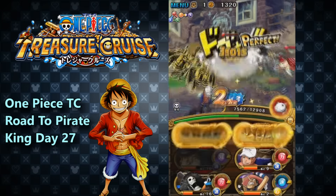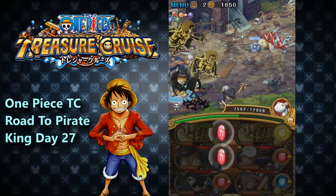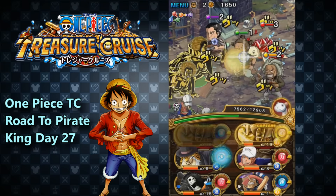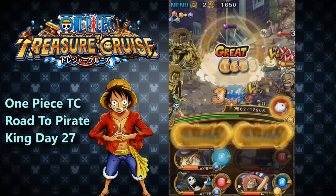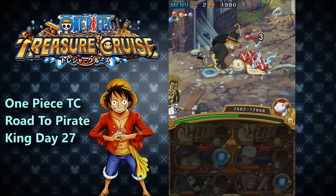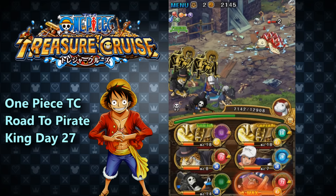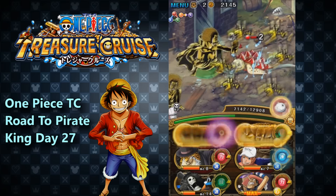We have Kaku for a bit of orb boost, and then we have Rob Lucci. I am stalling a lot, as you can see here. Rob Lucci will allow me to get some blue orbs, which is awesome. And then Brook as an extra, sort of a 20-cost lower blue unit, along with Golden Pound Usopp — it's going to be an awesome team to run.